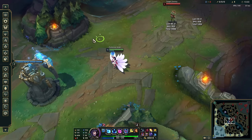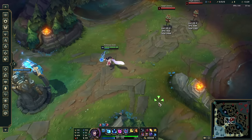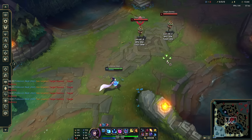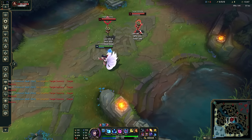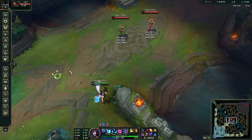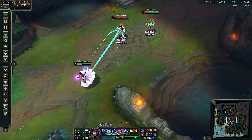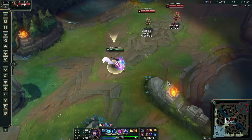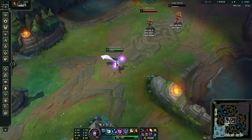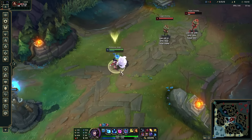Now let's talk about combos and mechanics, starting with Q. In early lane, say the enemy champion is auto-attacking a minion — you can lock them in their animation and try to snipe them with a max-distance Q at the very tip. It's impossible for them to dodge and deals the full magic and true damage. It's a really good way to poke them out. If you can follow it up with an auto, that's great.